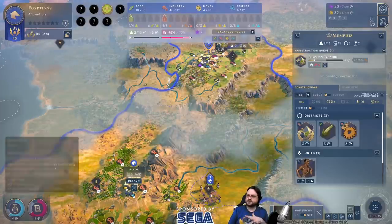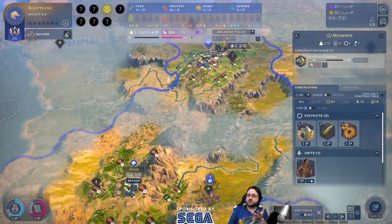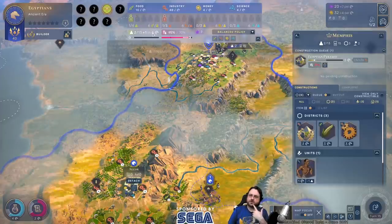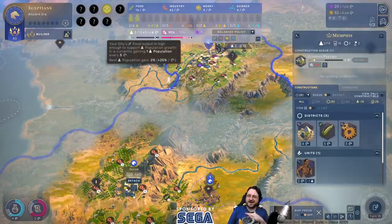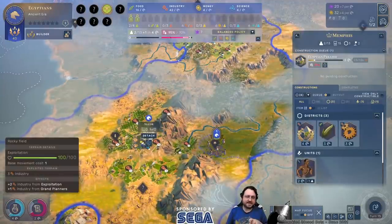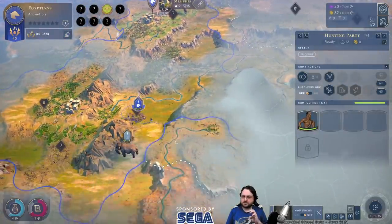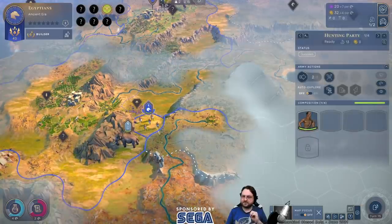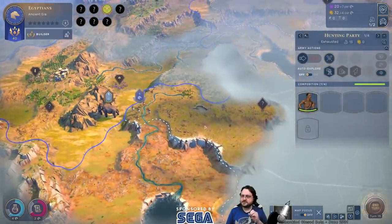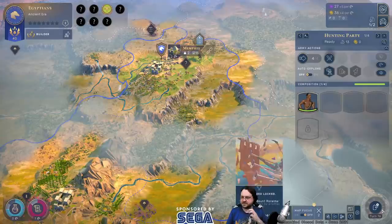Massive boost — we're producing things so much faster than we were a second ago. We have two extra population because our population grew. I'm still liking the idea of focusing on food — right now we grow in six turns; if I send another farmer over there we'll grow in four. I want to keep boosting the population, especially since we just increased our production tons by linking to Alcor. We're all still noobs to this game because everything is literally brand new.